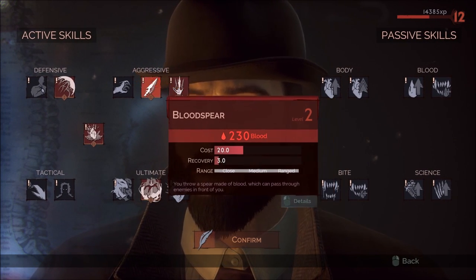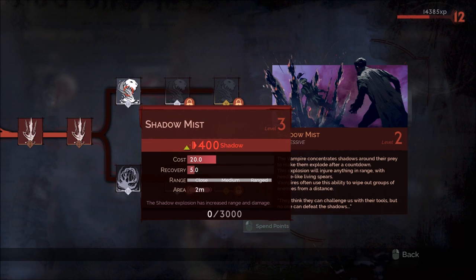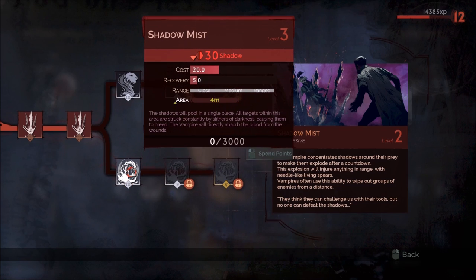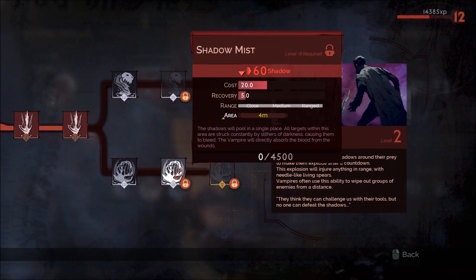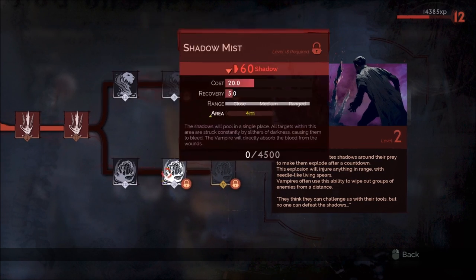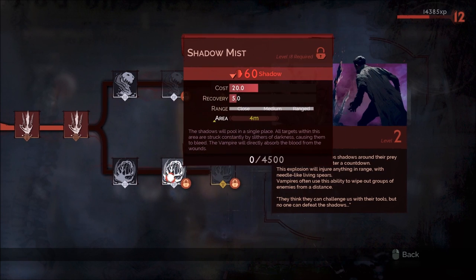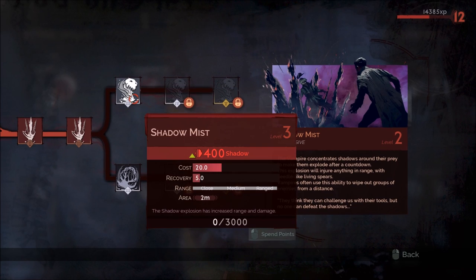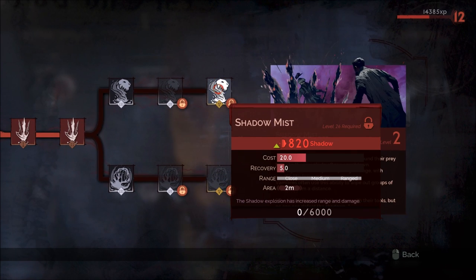That takes you to level 12, so you can upgrade Shadow Mist and Blood Spear again. For Shadow Mist, I've played around quite a bit with the lower upgrade path. I do like it, but you'll find later in the game that things move around a lot more, so keeping enemies in the ground-based damage over time effect is really difficult. You end up doing a lot less damage that way, and you're not getting the stun effect from the upper upgrade path, which will do the most damage assuming something gets hit. It has a tighter area of effect and you don't regenerate blood, but it's easy enough to get your blood back using your offhand weapon.